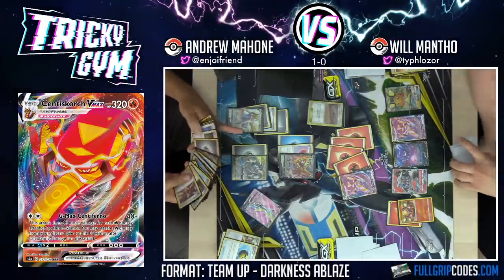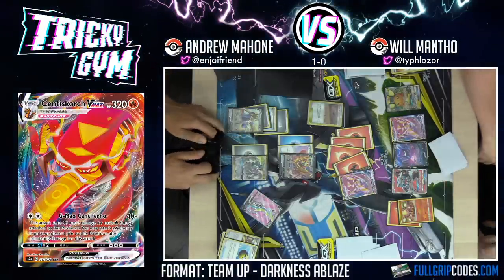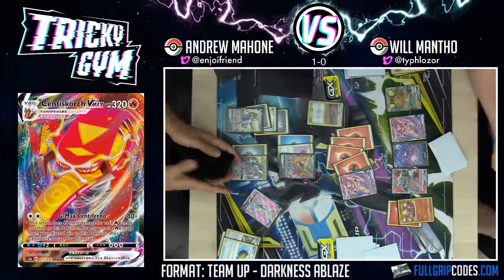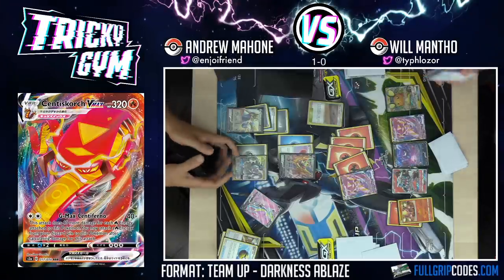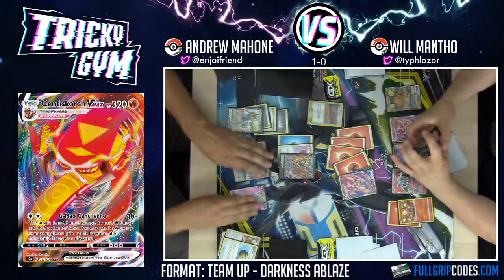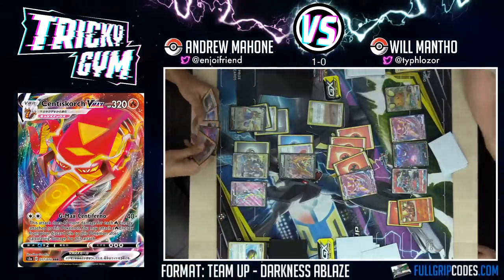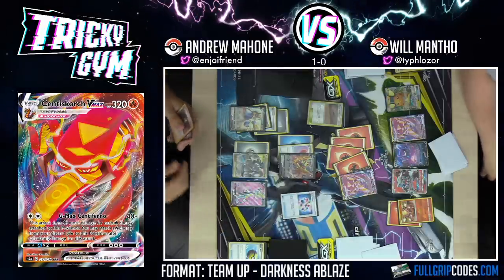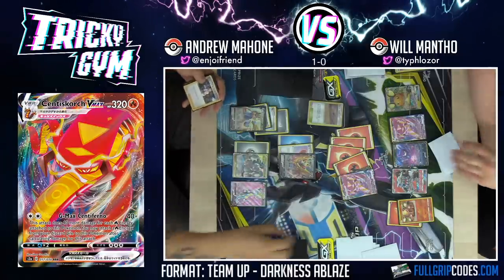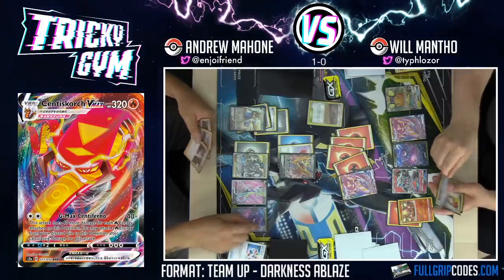Dedenne goes down — now it's doing its thing. Centiskorch VMAX, I see you. It'd be nicer if you had a seven-energy Centiskorch right now, but it's fine — you can't always get what you want. Draw for turn. What do we got going on in the discard pile? A whole bunch of goofy stuff. Got a Quick Ball — I know what to do. Check this out — you're about to get sauced. I'm going to Quick Ball away a Marnie and get the Inteleon V!